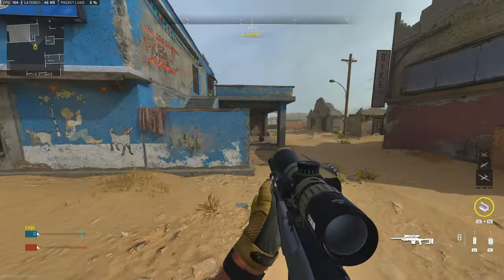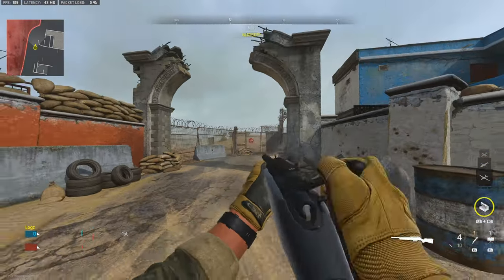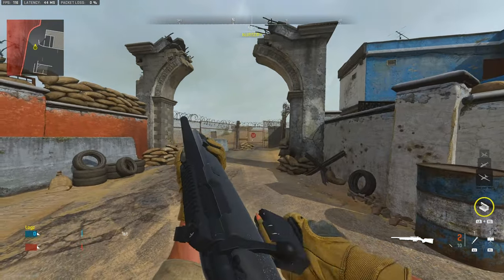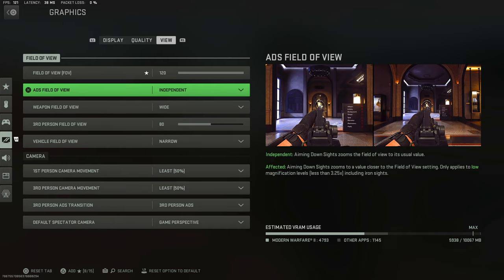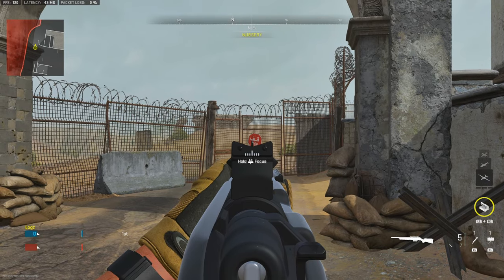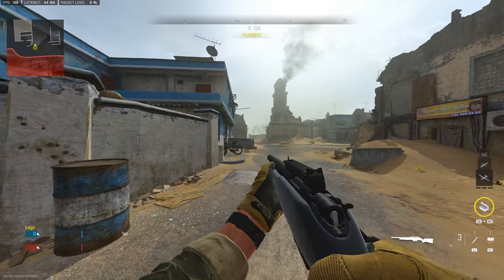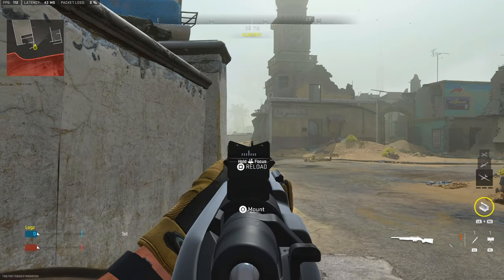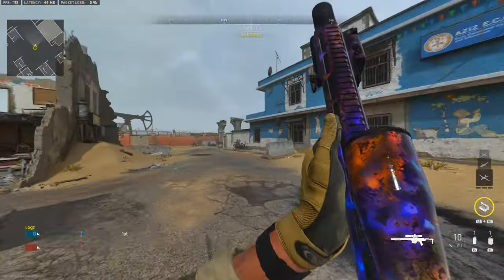This next setting is specifically good for iron sight sniping. There are a lot of great marksman rifles with iron sights. Go to graphics, then ADS field of view, and set it to independent. Independent makes it zoom in so much more when you ADS, but when you un-zoom you go back to your full 120 FOV. For iron sight sniping this is really good because you can zoom in and, for those playing at 120 FOV like me, it makes it a lot easier to see people across the map.